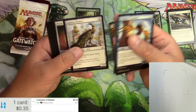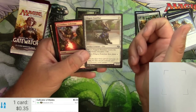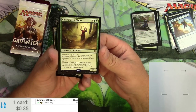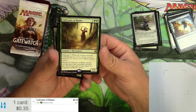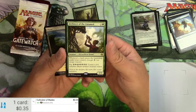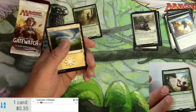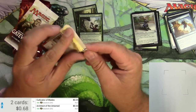Failed inspection — that's usually how this goes. We got a filigree familiar, incendiary sabotage, refurbish, and an architect of the untamed. Cultivator of Blades is a five elf artificer with fabricate two — when it attacks, other attacking creatures get plus X/plus X where X is its power. Architect of the Untamed is a three-drop elf artificer druid — whenever a land enters the battlefield under your control, you get energy, and at eight energy you create a 6/6 colorless beast artifact creature token.